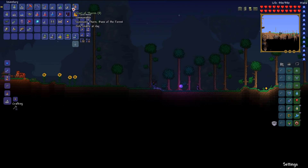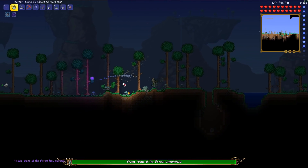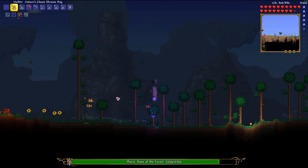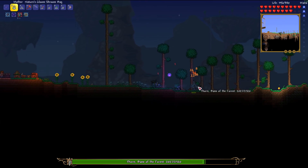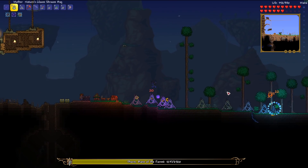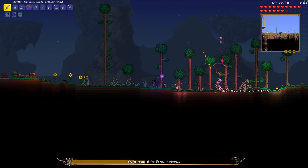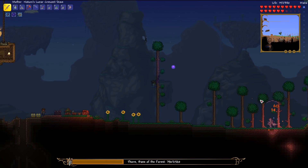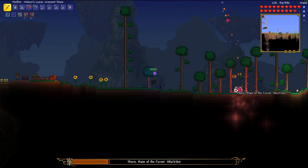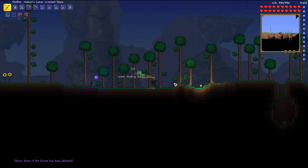Starting off, we have the Heart of Thorns which summons Thorn, Bane of the Forest. This is quite an easy fight — I'm just going to use the Nature's Gloom Shroom Seed Bag. Even though I'm taking some stupid hits, this is just amazing and probably quite good if you're accurate as well. That fight was easy enough, and from it we didn't get anything too good.